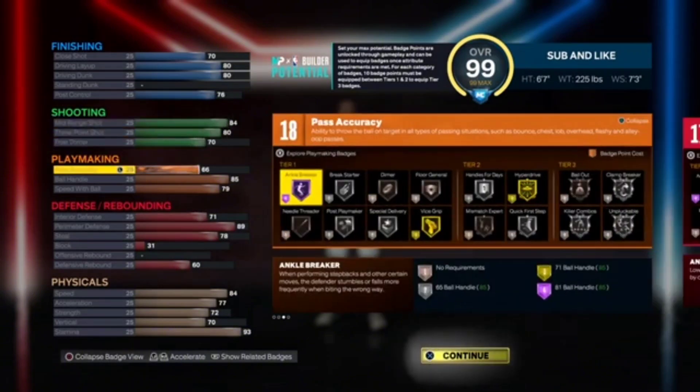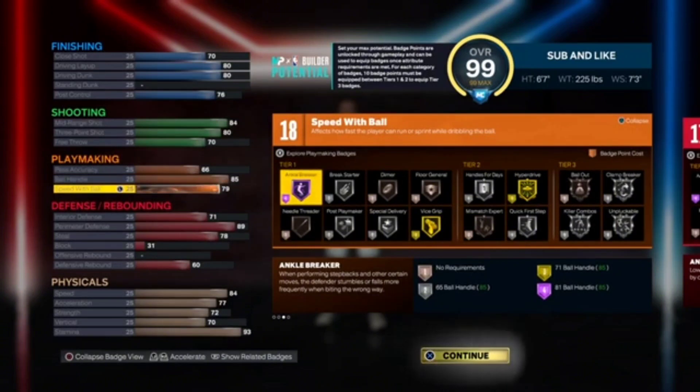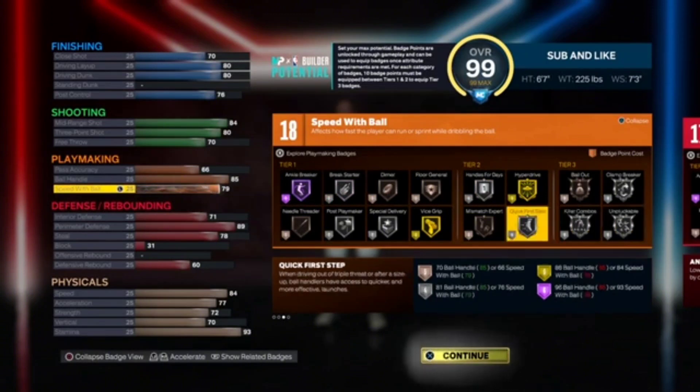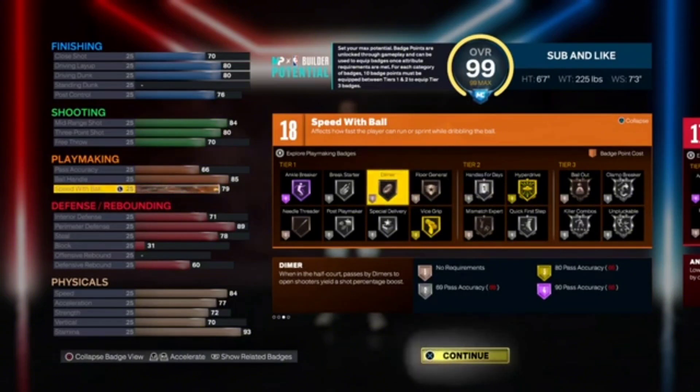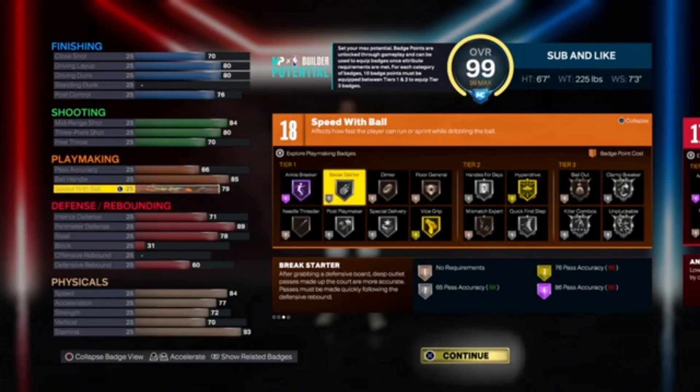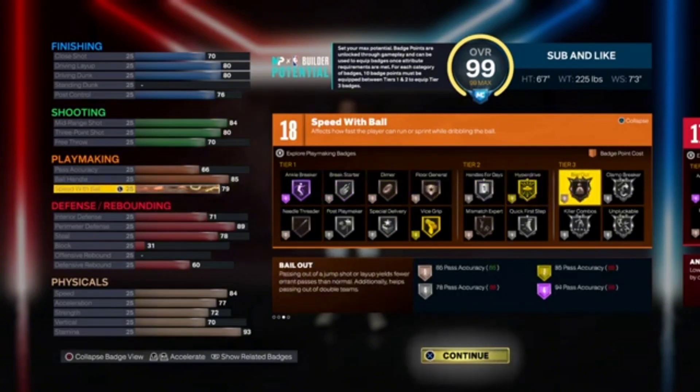For playmaking, I went 66 on the pass accuracy, 85 on the ball handle, and a 79 speed with ball. This allows you to get basically all the good jump moves — Silver Quick First Step, Silver Implacable, Silver Handles for Days. You still get what you need and you can still pass the ball really well with a 66 pass accuracy. You get Bronze Needle Threader, Bronze Dimer, Silver Break Starter, and Bronze Bailout as well.